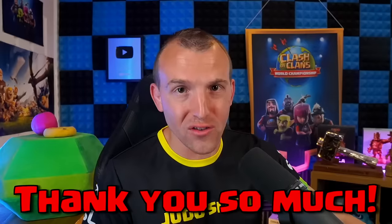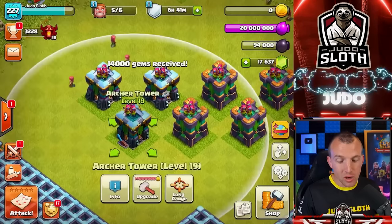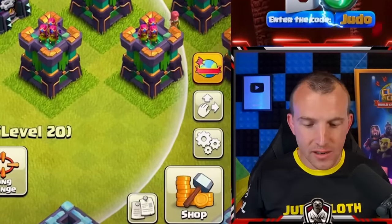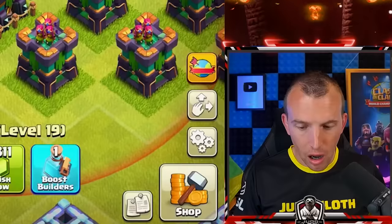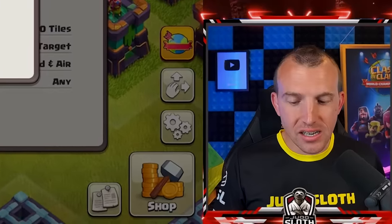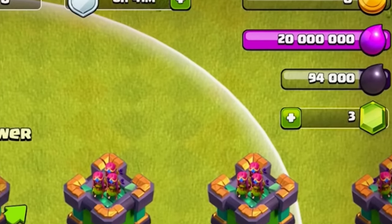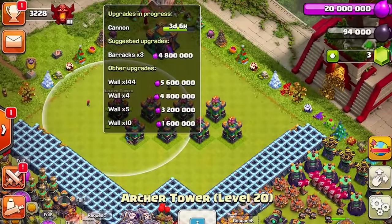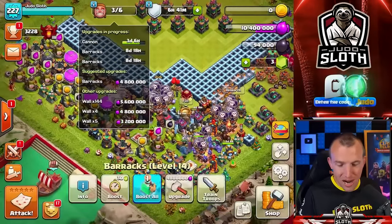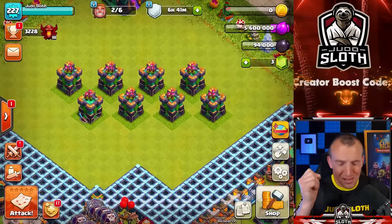Thank you to the video sponsor for this one, and to you guys for using code Judo. Please be the last purchase — I think it might be. One archer tower... two archer towers... we're going to be short, are we? 5,881 gems — is it enough? Oh, by three gems! Three gems! I cannot believe it. We have the barracks to go — I might as well upgrade all of the barracks, though that's not really a defense. And now I just have the walls to go.